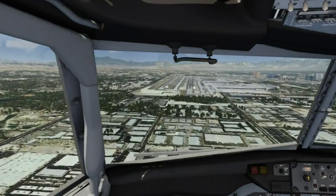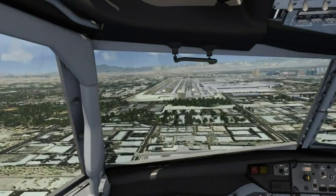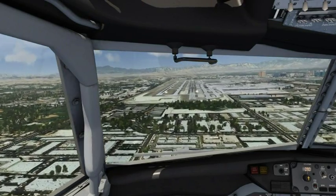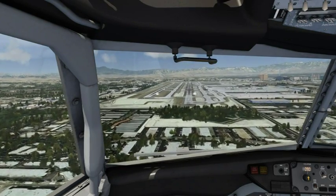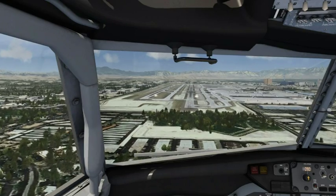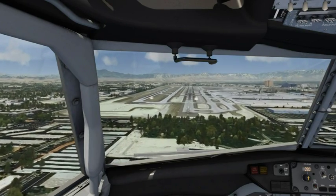Delta 980, L.A. Tower, continue taxi to the full line. Taxi full lane, Delta 980. United 1451, contact expect to add to bus. Tower, Delta 2155 is... 400.